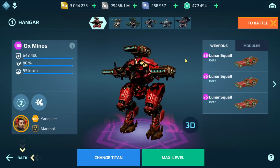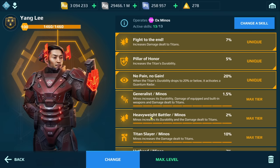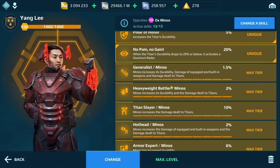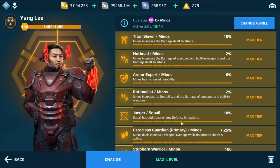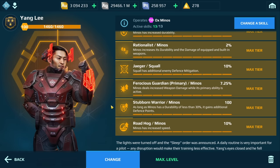Being that we are going to be getting the Ox Minos and the Lunar Squalls with update 9.2, I figured how would this build actually do if it was maxed out with a maxed out Titan pilot? So we're going to be trying that out in today's video. I have, as you can see, a maxed out Minos. I'm going to be showing a game and then additional gameplay footage afterwards. And then right at the end, I'm going to give you my thoughts on whether I think this build is somewhat viable against the current meta.